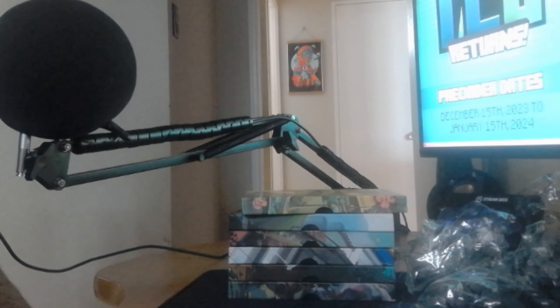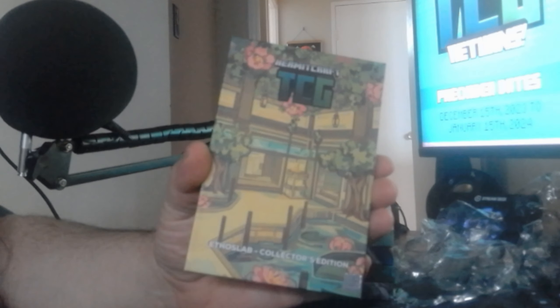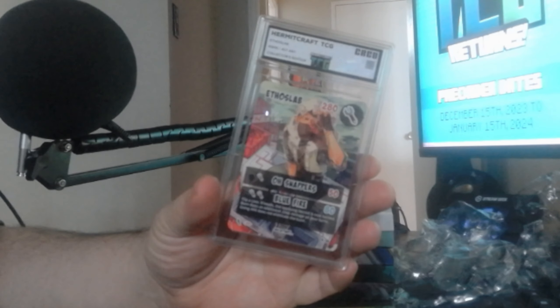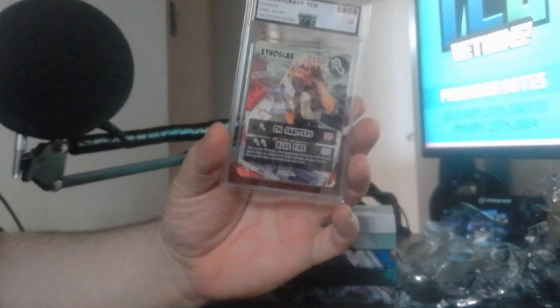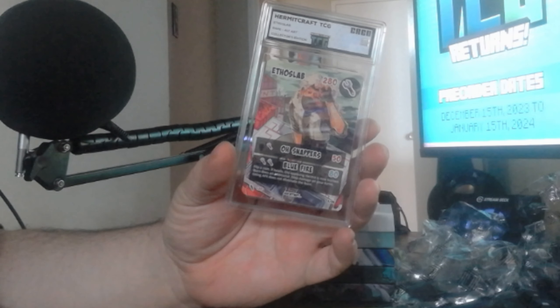My Creo order came in. I've removed all of the cellophane. Let's start off with good old Mr. Etho - Ethoslab. It's just going to be a non-auto card. Etho is my favorite hermit for many reasons. Beautiful card. I will be removing it from this case and putting it in my own custom case. I will be doing that with all of these.